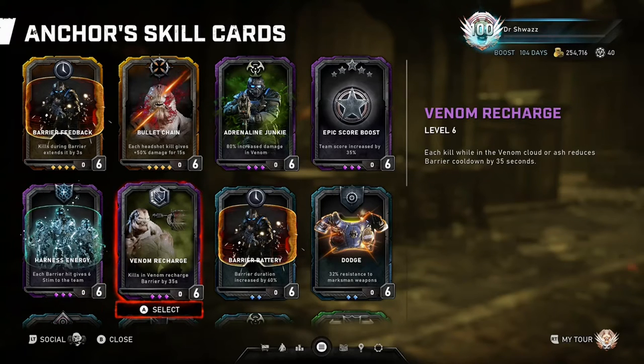Venom Recharge: each kill while in the Venom Cloud or Ash reduces barrier cooldown by 35 seconds. This is another skill card strictly for Escape, since it can help you get your barrier back faster, allowing you to utilize it multiple times in an escape run. Since the Anchor class already has a super fast ult charge of 150 seconds (2.5 minutes), this is typically not in my escape setup, since if you deal enough damage with the Boltok or any weapon, you're going to get it back quickly anyway. However, if you are running a hive with a longer recharge mutator — there are 5 hives with that mutator: the Descent, the Mines, the Trap, the Corruption, and the Onsite — this can help bring back the Anchor's ultimate quicker.